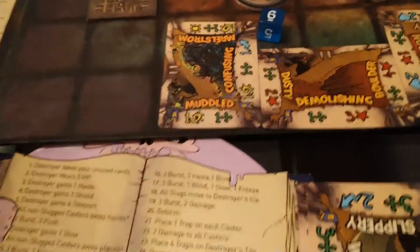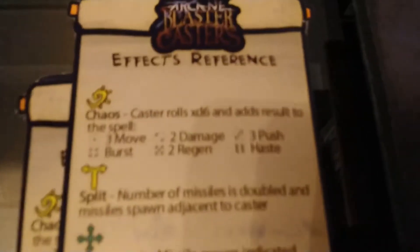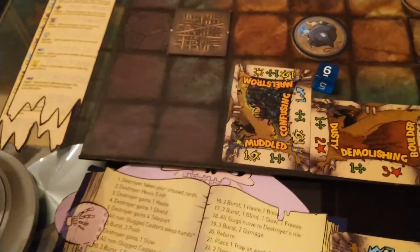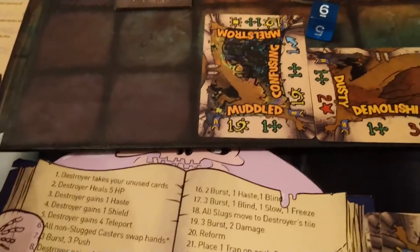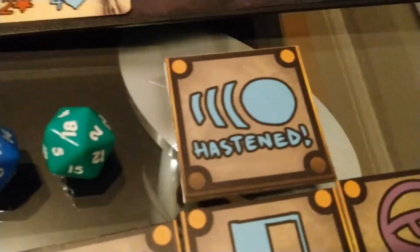So I'm going to roll my dice. I've got a little 6 and I get a 6. So in this case, A6 means I've got haste. And what that means is I get to take another spell card in my next round. It is a status effect.